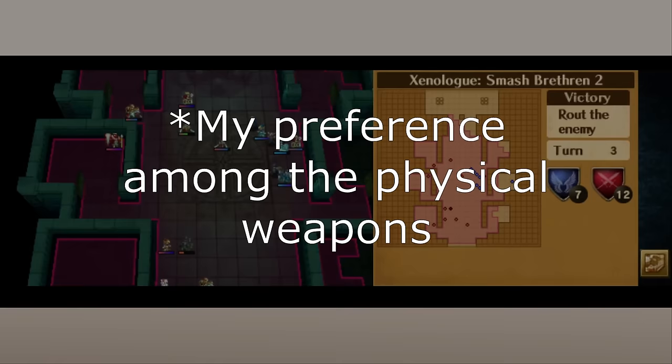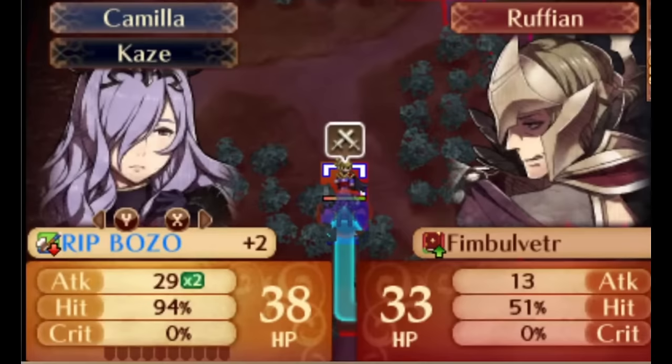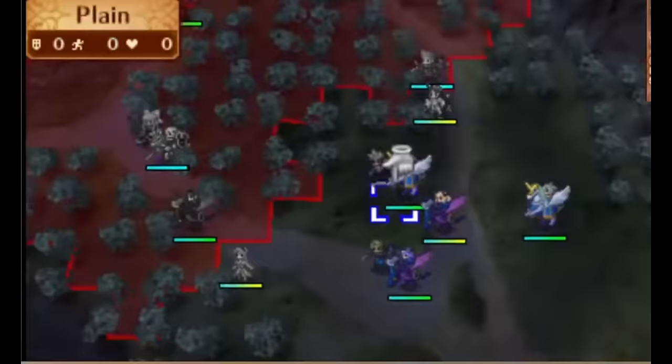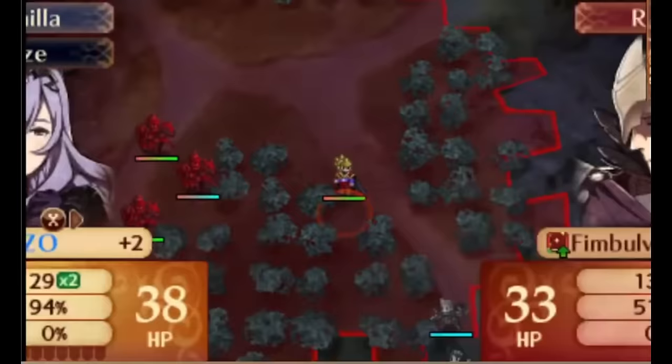Fates feels pretty similar — axes are stronger for units that don't have hit issues. In Conquest, axes feel particularly good since you get Camilla, one of the best units in the series, who will absolutely dominate with axes for the entire game. In Birthright, axes don't give quite as good of an impression since you don't really get a standout axe unit until later unless you reclass someone. Hand axes got a big nerf alongside javelins — they just can't double in this game, so they can still be useful for occasional chip but it's a big downgrade. Still, axes feel pretty good overall in Fates.